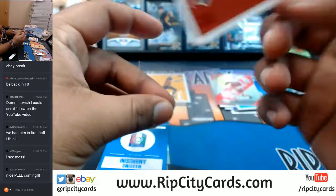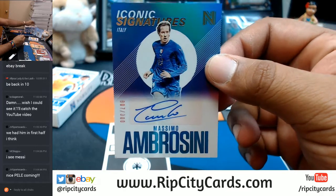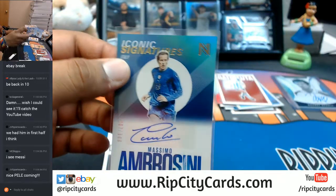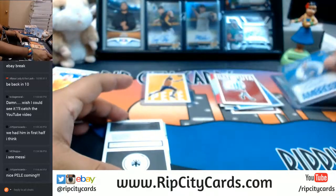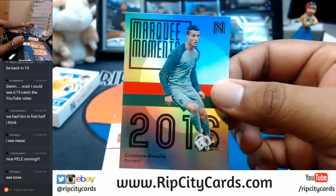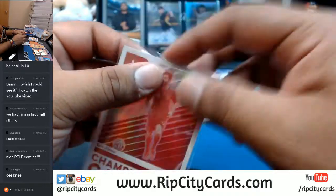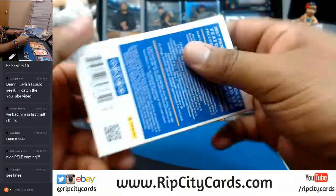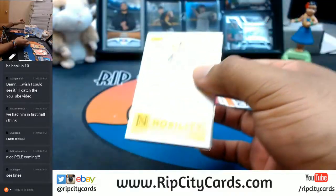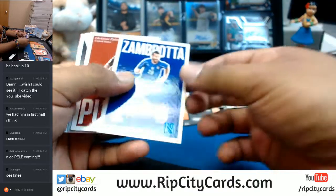Bautista for Argentina, numbered to 189. For Italy, Massimo Ambrosini, numbered to 300 — had to put that little extra Italian swag on there. For Germany, Miroslav Klose to 75. For Portugal, Cristiano Ronaldo with a refractor. Xabi Alonso for Spain. Beckenbauer and Donadoni. Zambrotta, numbered to 199 for Italy.